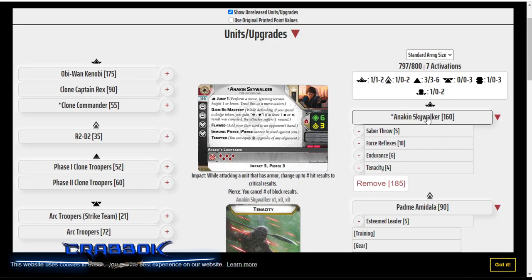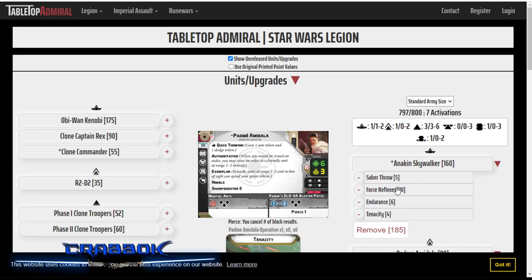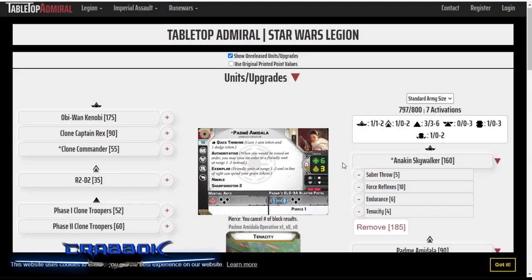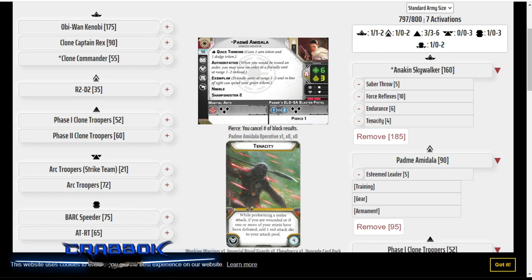Padme wasn't originally part of the idea here — it was going to run like triple AT-RT or something like that. But I figured I've got to include Padme in today's video. All right guys, let me know what you guys think: which one do you like better, Anakin and Obi-Wan or Anakin and Padme? I'd love to hear your thoughts. I think it's fun to list build with brand new stuff, and I can't wait to see the Darth Maul preview that we're hopefully getting very, very soon.